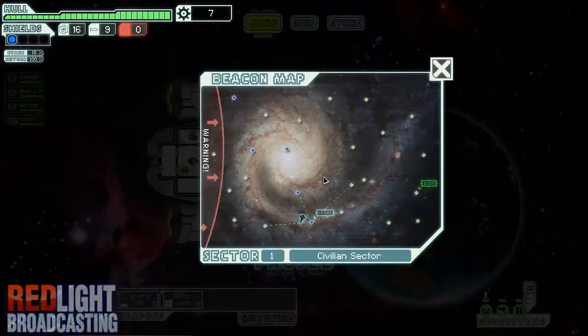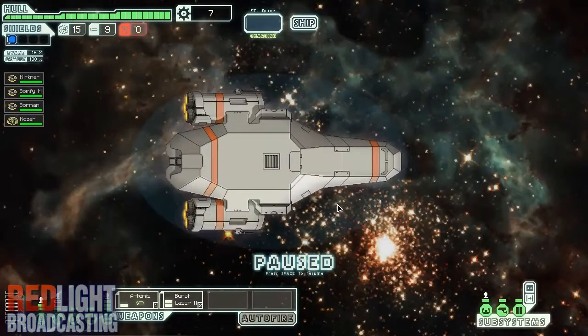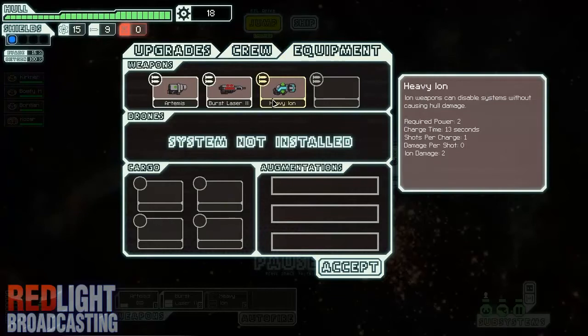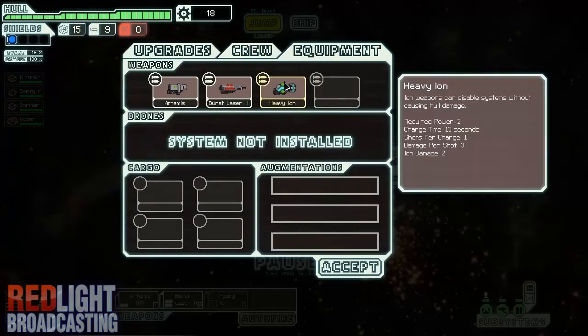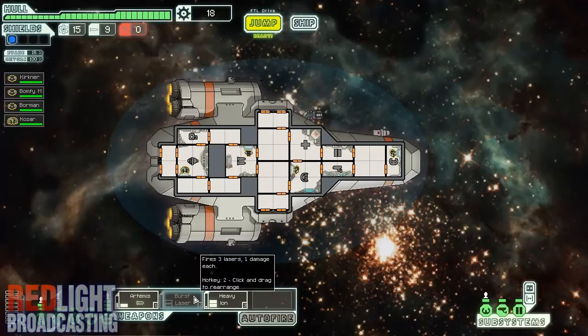Let's jump again, there's nothing here. A weapon is just floating in space — Heavy Ion. I probably won't even be able to use this right now. What does it do? It stalls all systems without causing hull damage. I lost a weapon slot so now I can use it, but I'd have to get rid of my burst laser, which I'd rather keep. So if I find a store I'll sell it.